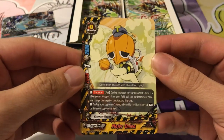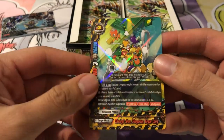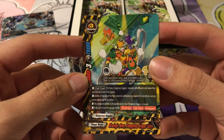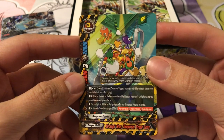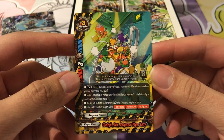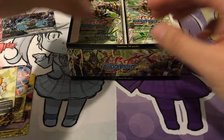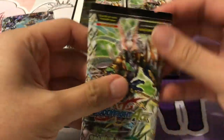Our first Danger Vegetable, Major Onion, Common, Grade Zero. The Danger Vegetables are just so hilarious. And we got another one for our rare — Strategic Arms Dangerous Vegan Curry. This is the Grade Three that gives you ten life at the start of your turn — you actually gain ten life, it doesn't set it to ten. So definitely a scary size three for the Danger Vegetables especially.